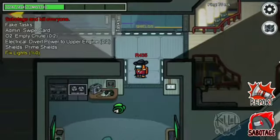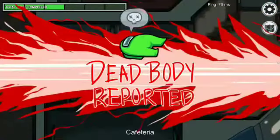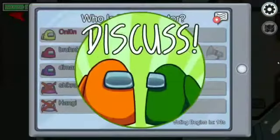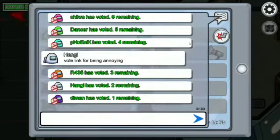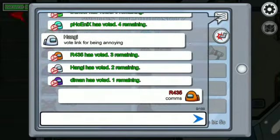If the imposter sees a dead body, or if he kills someone, he himself can report the dead body, as you are watching. This will confuse the humans and they will not think that he is the imposter. This helps the imposter to escape.